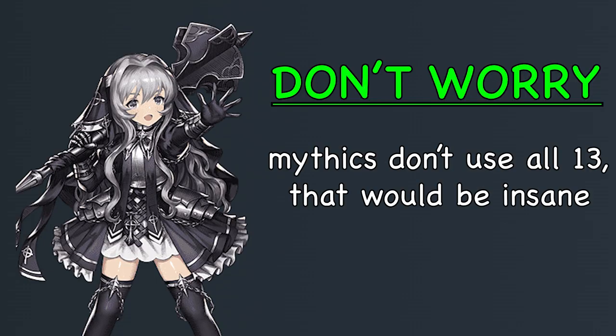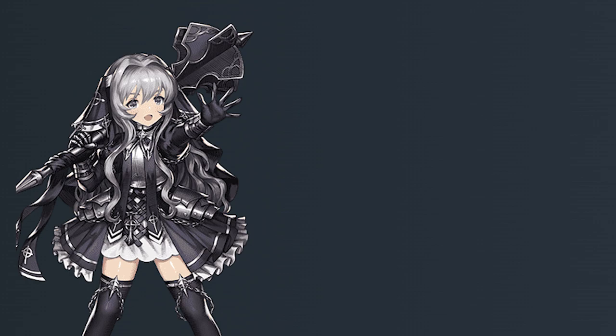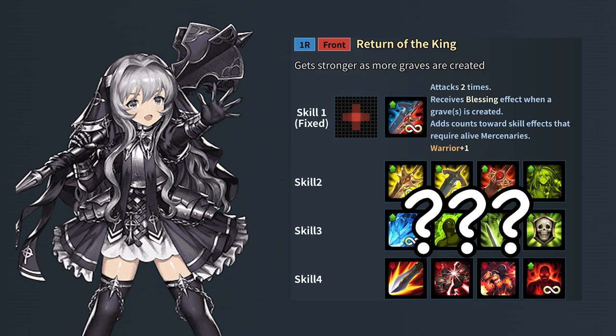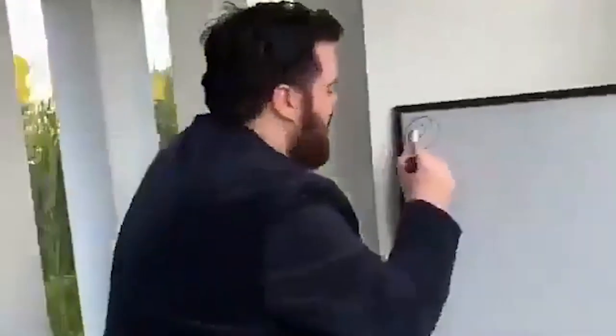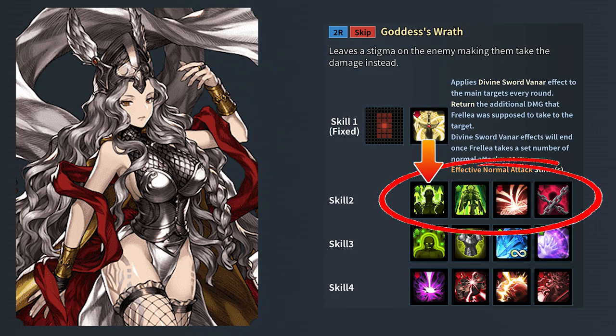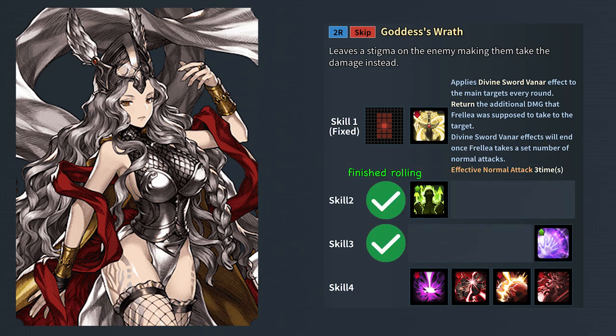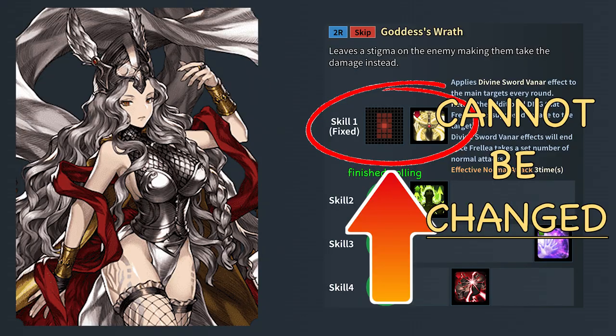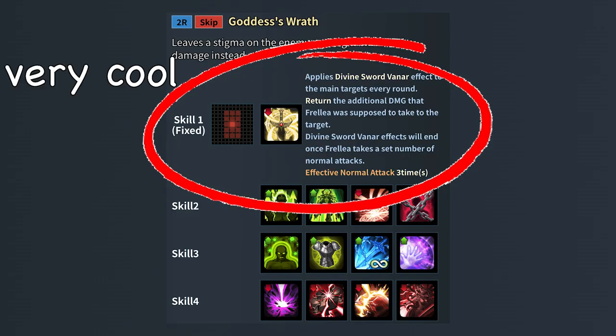Don't worry — Mythic Mercenaries don't actually use all 13 skills at once. Instead, just like the rest of the cast, they will only receive 4 maximum, like these highlighted skills right here. But to decide which skills the Mythic Mercenary will receive, it is up to your favorite RNG. Upon summoning your Mythic Mercenary, the second, third, and fourth skill of their skill set is randomized. For example, when I summon a Freyla, there is a 1 in 4 chance that her second skill will be either Provisional HP Boost, Blade Rain, Focus Magic Bash, or Buff Prohibition. The game will randomly decide which of these skills will be her second skill, and this process repeats for the third and fourth skill slot. Do note that the first skill slot is fixed and cannot be changed — it is the Mythic Mercenary's signature skill and will always stay no matter what you roll.